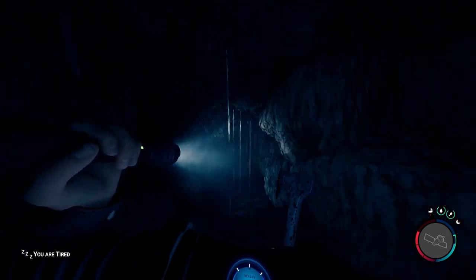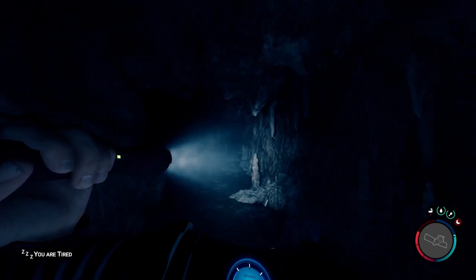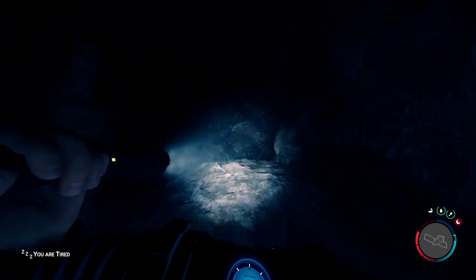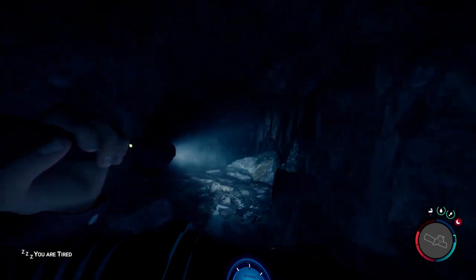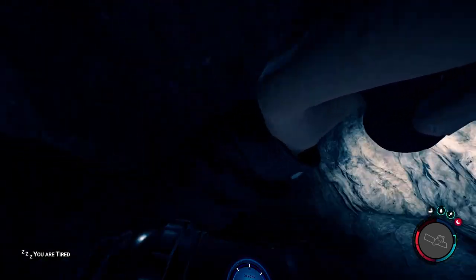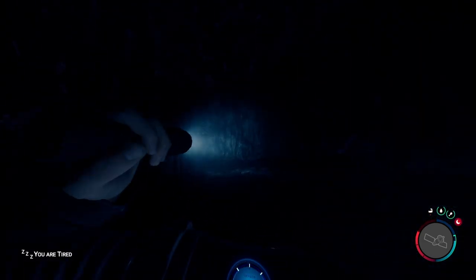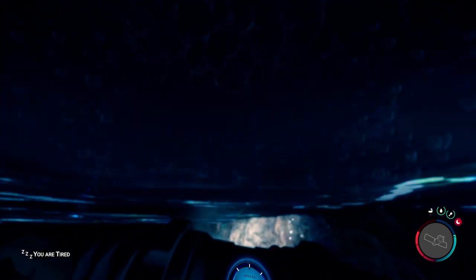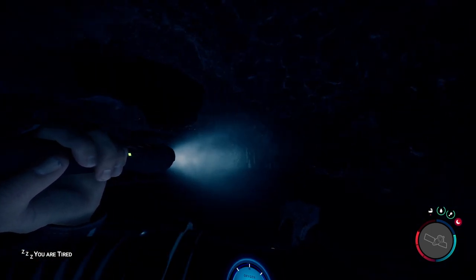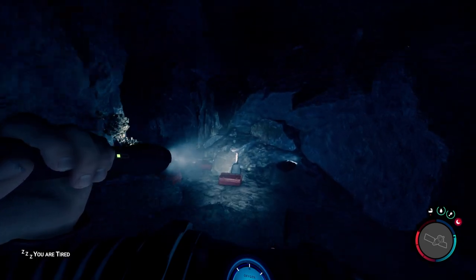I'm going to get my stamina back really fast before I go further, because there might be enemies up here. Now I'm going to just run past all the enemies. And then we're going to slide down the world's biggest slip and slide. I don't know how you don't get injured here in real life — I feel like there's no way you wouldn't. So once you go through here, just immediately get up on these rocks.